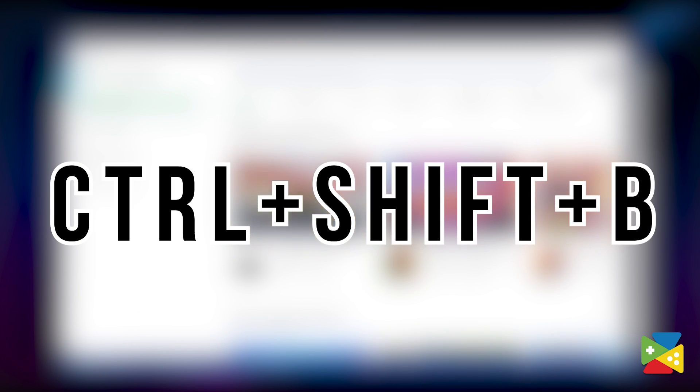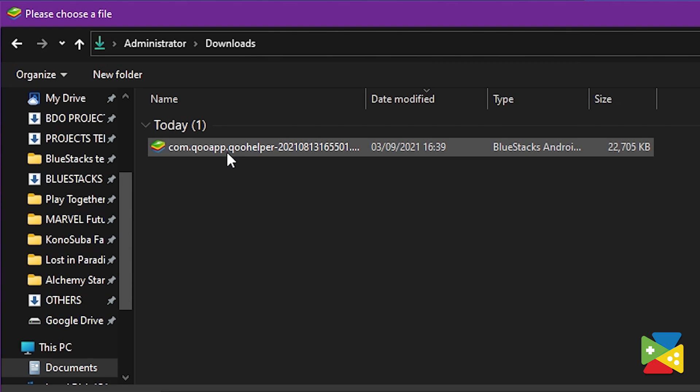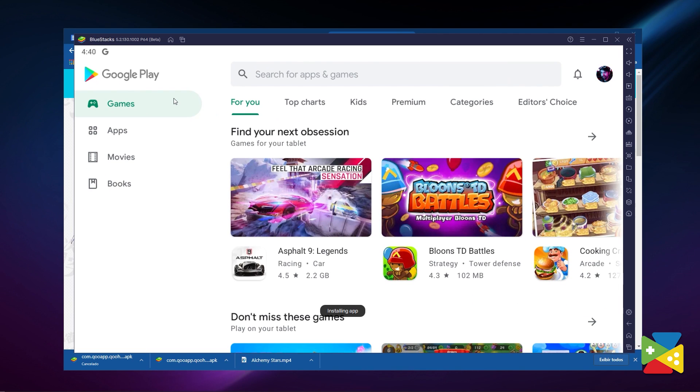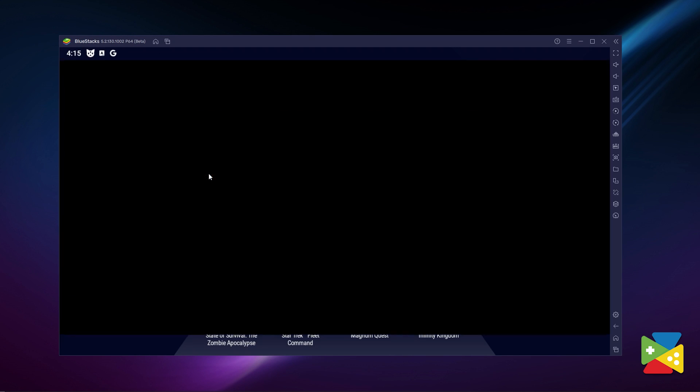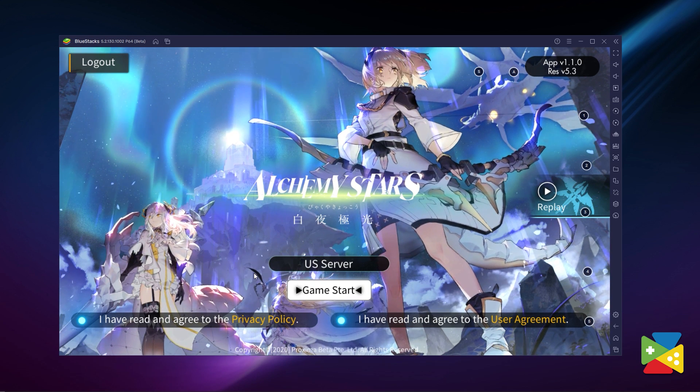Browse to where you downloaded the file and double-click on it. BlueStacks will finish the installation in a few seconds, and then you'll be able to enjoy Alchemy Stars on PC with the best tools and features to enhance your gameplay experience.